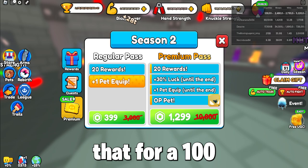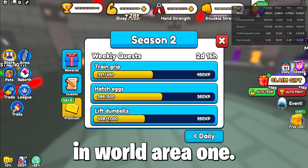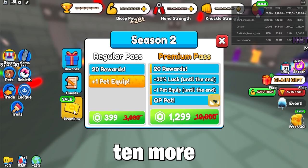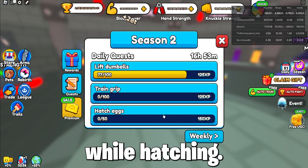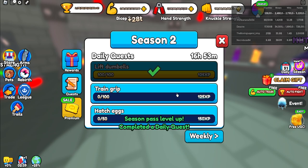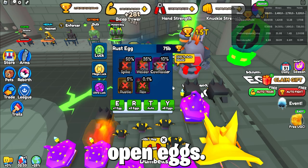So let's train that for 100, as you can auto-train. I am pretty advanced in this game, so you can do this in World Area 1, don't worry. Also, the weekly quests are just 10 times more than the daily quests, so just auto-train and auto-go AFK while hatching. I have bought eight Egg Pass so it's quicker for me — just AFK open eggs.